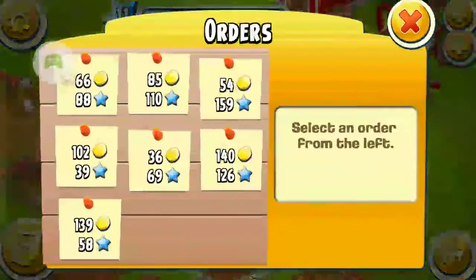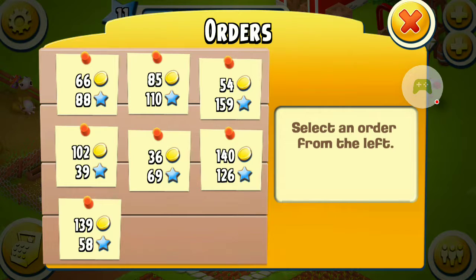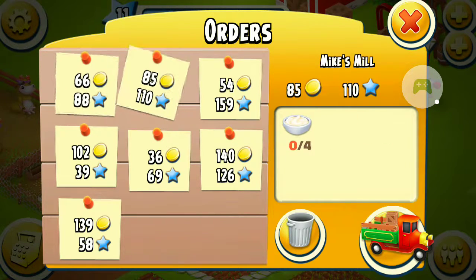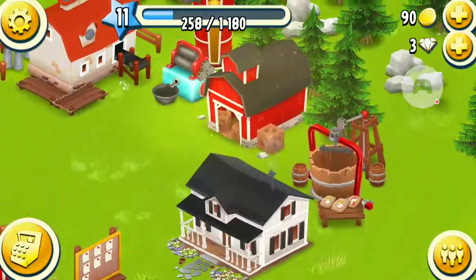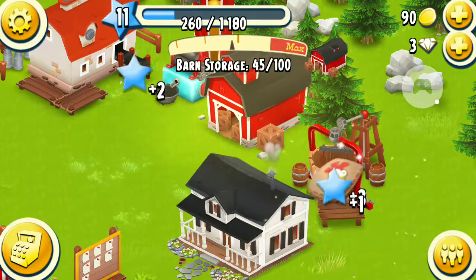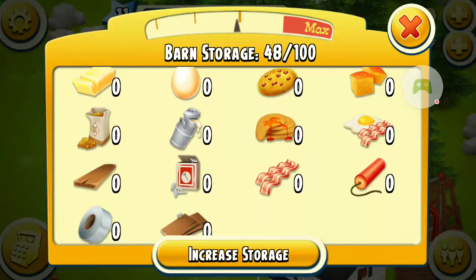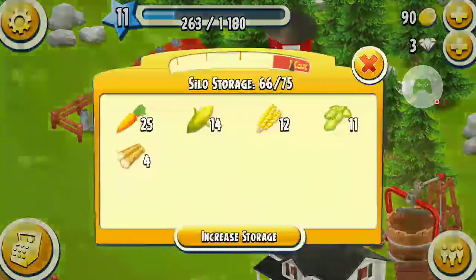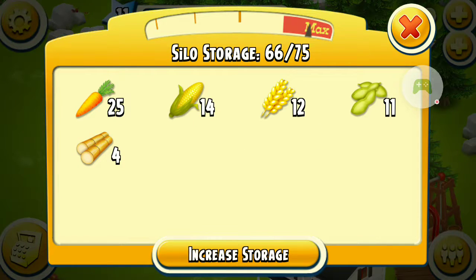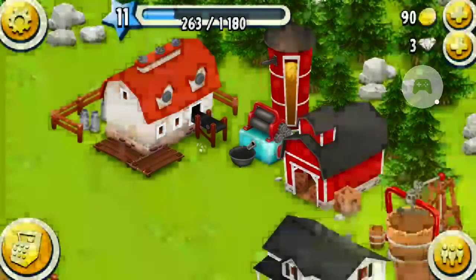Once you get enough items, it will give you money — so if I get three of these butter corn thingies, then I will get some money from that. Then you have your storage systems right here, which you use to store all your stuff that isn't things like carrots, or corn, or wheat, or soybean seeds, or sugarcane.